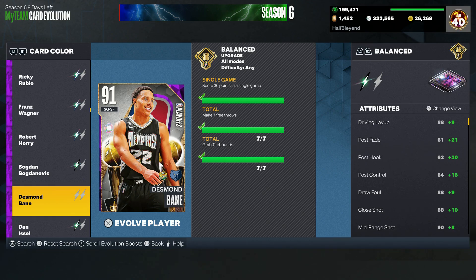As you can see, we now have the seven free throws for Desmond Bain, seven rebounds, and the 36 points already. You can also do this with Bruce Brown on his second Evo that he just got today — he's got a free throw requirement as well. You can really use this method on anybody who has a free throw requirement.